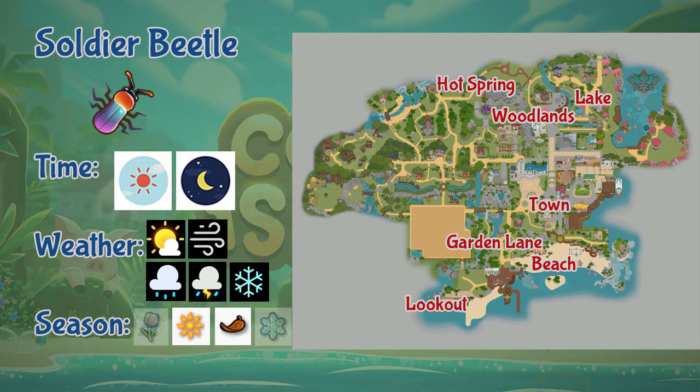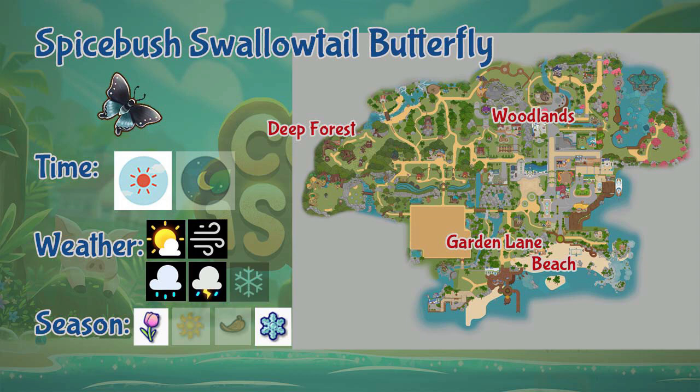Next we have the Spicebush Swallowtail Butterfly. This butterfly can be found in Garden Lane, beach, woodlands, and deep forest. It is only a daytime insect and it appears during sunny, rain, windy, and stormy weather, and only in spring and winter seasons.